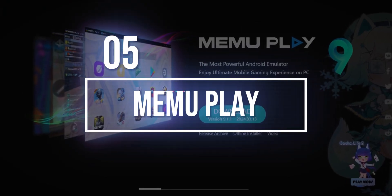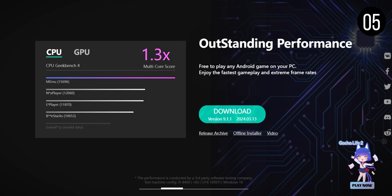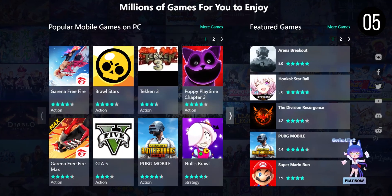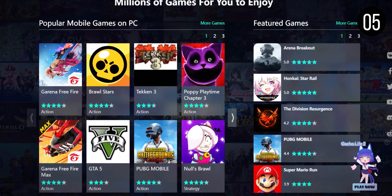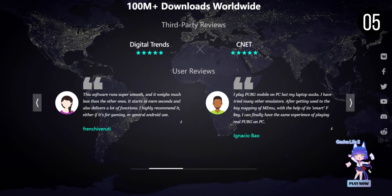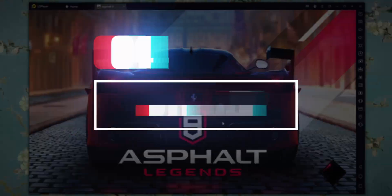At number 5, we have Memu Play, one of the oldest Android emulators that has remained relevant through active development. It supports Android 9, Android 7.1, and Android 5 out-of-the-box. Installation is quick and easy. Memu Play stands out with its ability to run multiple instances and keymap functions for easier gaming control. It also allows for file sharing between the emulator and Windows.